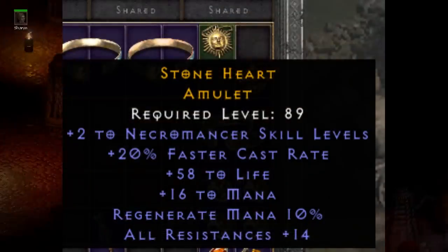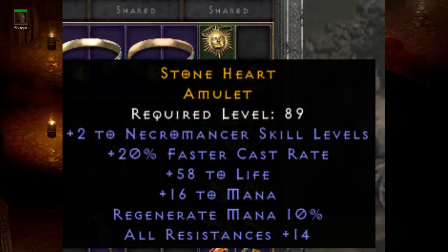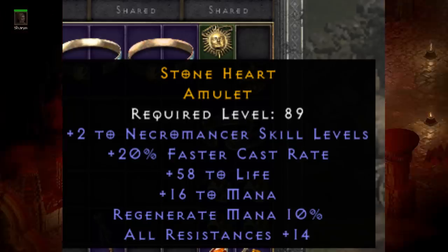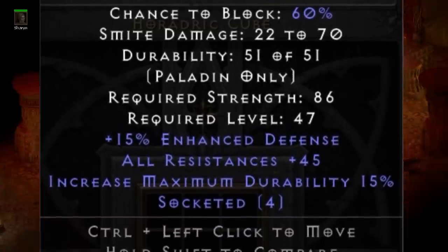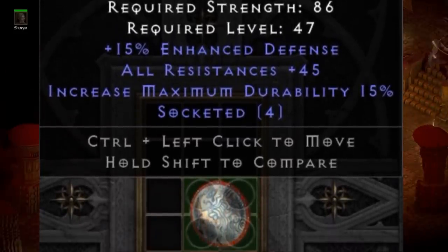Bic also showed off his necro amulet for PvP — 220 as needed for a lot of necro setups — with a near-perfect roll on life and 14 to all resistances. The most sought-after base shield for a paladin is the Sacred Targe, and Gecko Suave submitted this perfectly rolled base: 15/15 with all resistances plus 45.